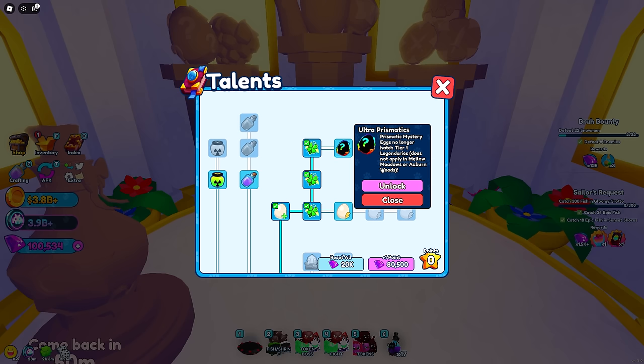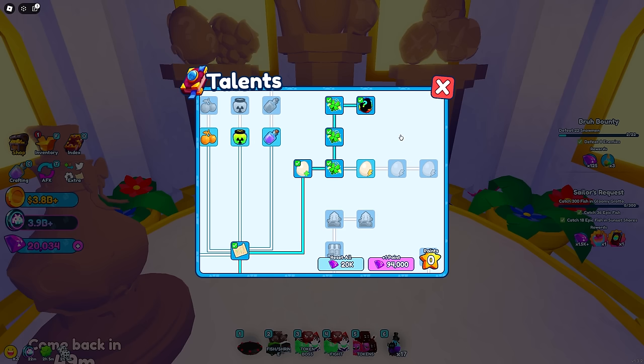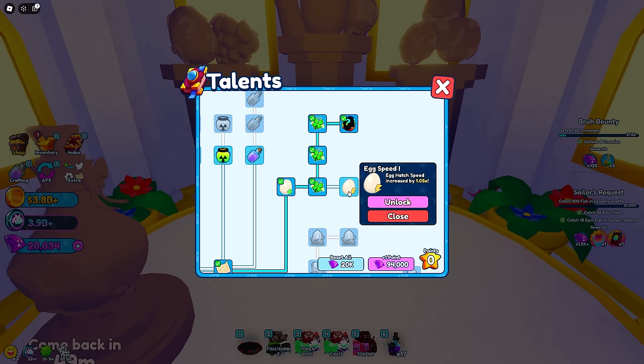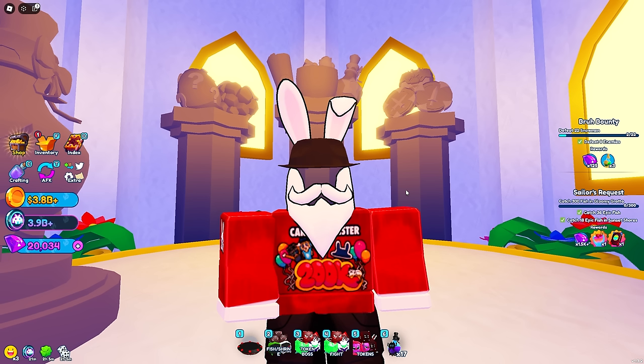I'm officially going to buy Ultra Prismatics, which means I'll no longer be receiving tier one legendaries from any of my prismatic eggs. That's perfect because I'm about to get one from the Sailor Quest. Let's go ahead and purchase for 80,000 gems - 1.94k for my next one - and hit unlock. We're officially done with this top portion. Moving forward I'm going to skip the egg speed and switch over to this side to get the Pedi Quip and the Sailor Prismatic. This method is making it very easy to get through this talent tree, and if I could get some secrets I'd be doing so much better.